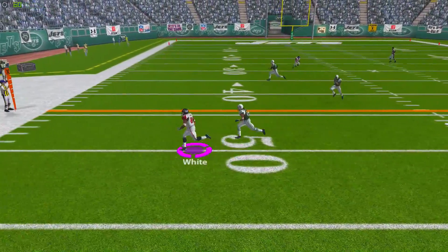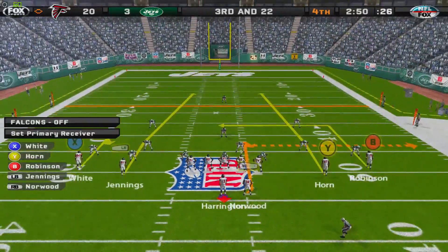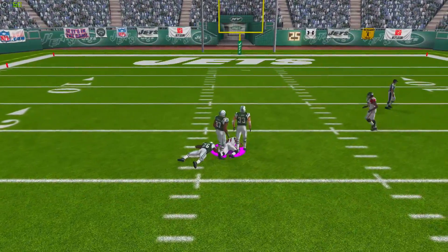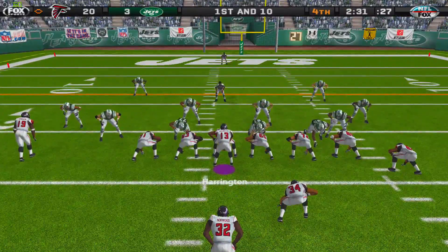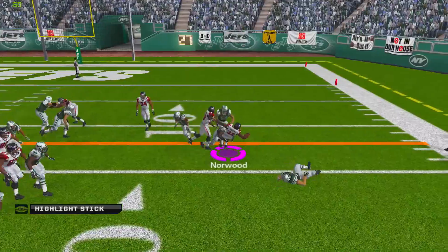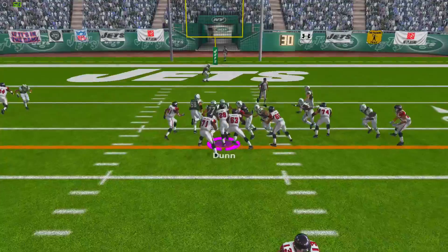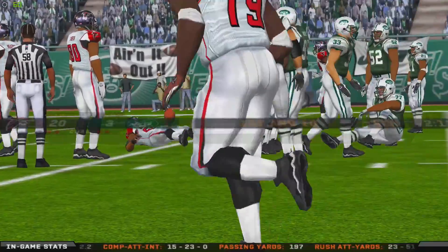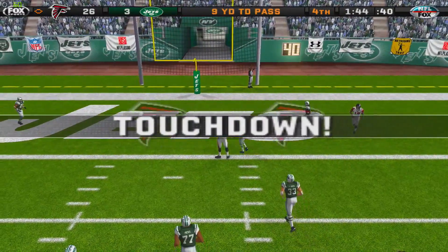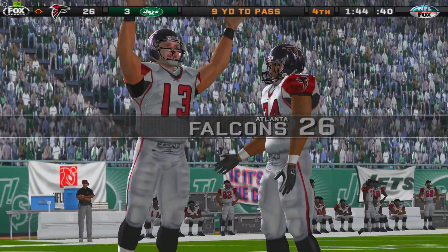On our next possession, Harrington takes a hit but fires to Roddy White, who makes the reception for a first down. Roddy White is looking pretty good in this ballgame. Harrington then finds Jennings on a seam route for a huge third down conversion. We hand off to Jarius Norwood, who breaks a tackle but gets hit hard and can't get the first down. On second and inches, Warwick Dunn comes in and just picks up enough. We then throw for a touchdown, which pretty much ends the game.